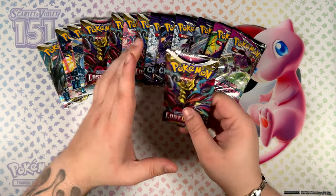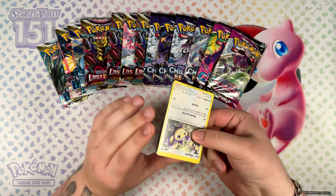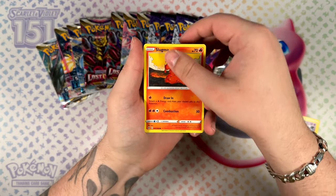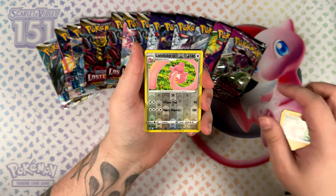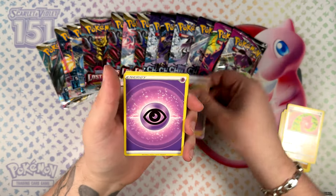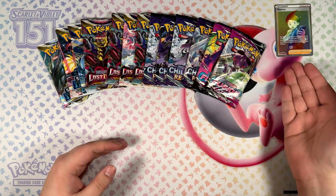Seeing as I do have a bunch of Lost Origin, let's attack that side next. I really like these kinds of openings with a lot of different packs, because it's always nice to not open the same pack. Always good to have some variety. Yo, Thornton Rainbow Rare! Not bad — that is a full art trainer, and you do know that I am very fond of those. Here's the code card for that one.